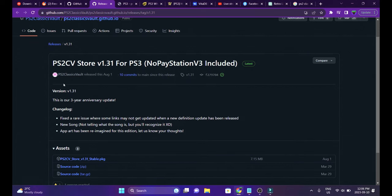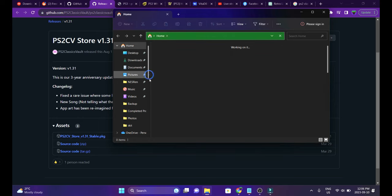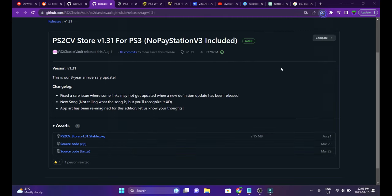We are on the PC. Go to the link in the description and download the latest version of PlayStation 2 Classics Vault, which is version 1.31, updated on the 1st of August — which was last month. Download the PKG file, plug in your USB drive, and paste the PKG file to the root of your USB drive. After transferring the package file, insert the USB drive into your PlayStation 3, head over to Package Installer, and you'll be able to install the package file. The latest version of this free store already has all the prerequisites included.